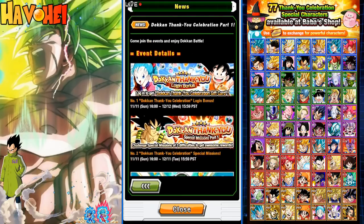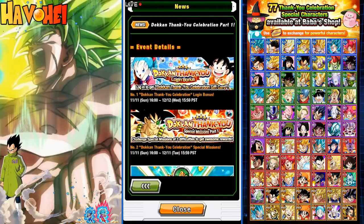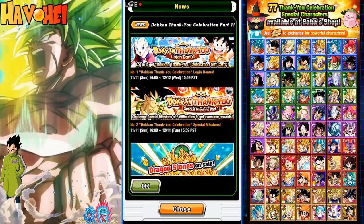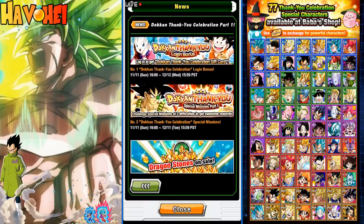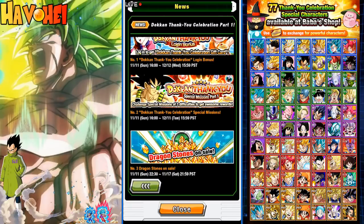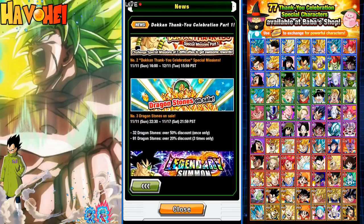Event details are starting basically right now. We get a login bonus, we get 10 stones off the bat. We'll start getting the thank you gift cards. And then we're going to get Broly here — special challenge missions right here, but the banner's not coming out, it just says Broly there. So this is going to have the special thank you missions already out right now, so you should definitely look into that.